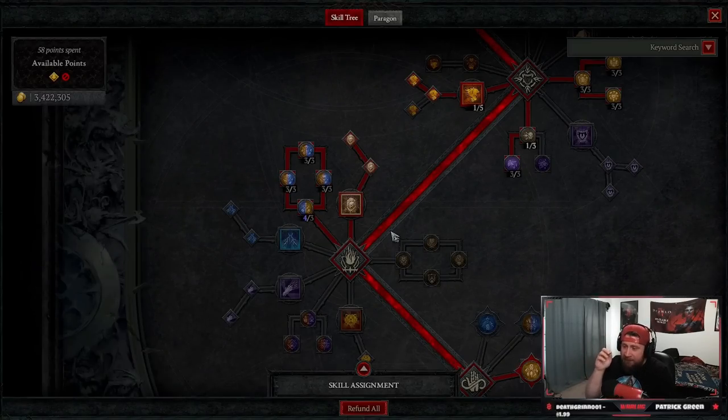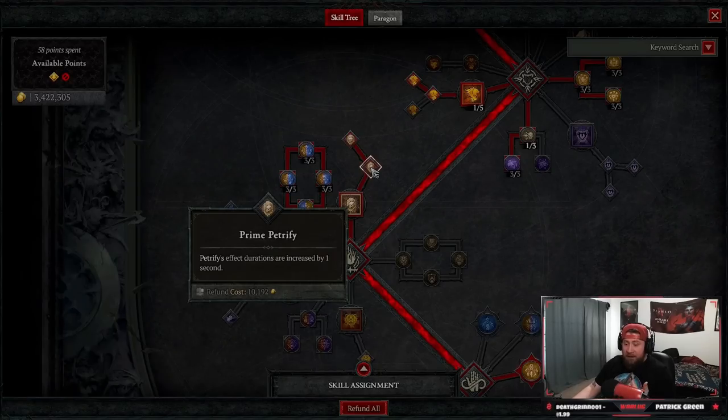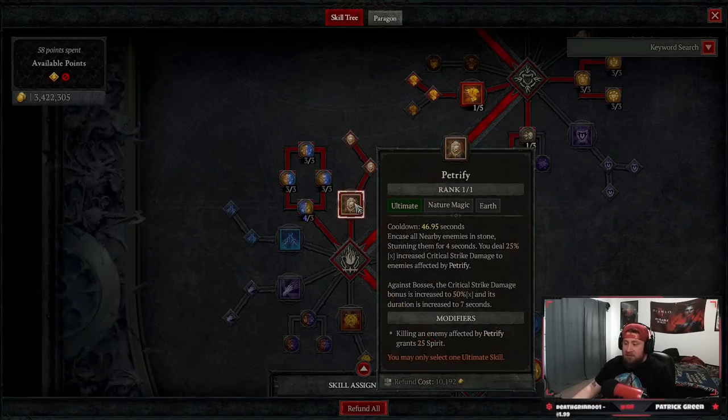The second biggest skill in this build is Petrify — our ultimate. Enemies are encased in stone and stunned for 4 seconds. So we have Poison Creeper to immobilize and Petrify to stun — both give us a bunch of Terra emotes. When they're stunned we deal 25% increased critical strike damage against enemies affected by this; for bosses it's 50%. Petrify's duration is increased by 1 second, and killing an enemy grants us spirit back so we can spam more Landslides even after trampling.